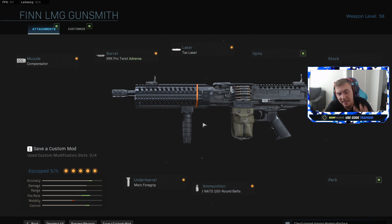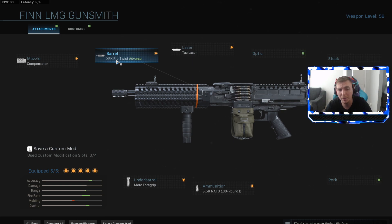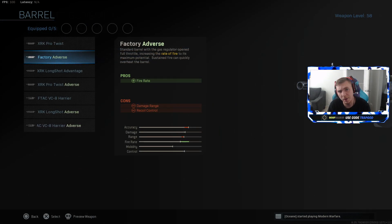Next we'll take a look at each individual attachment and break down how it affects the weapon and whether it's worth using - yes or no. The ammo and barrels are unique, so I'll break them all down and explain why I picked each one for my best class setups.